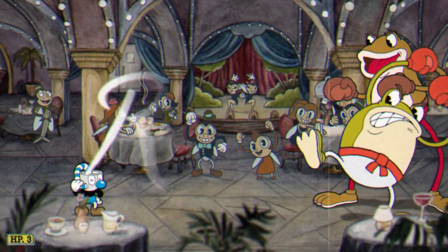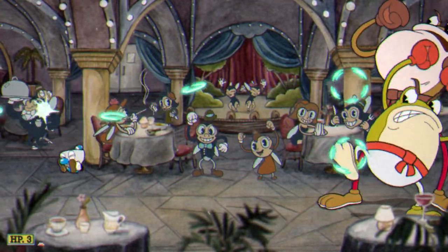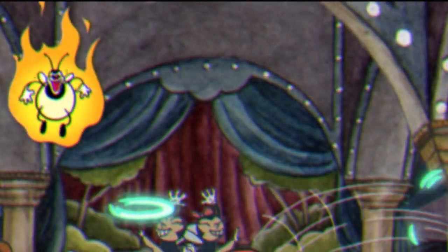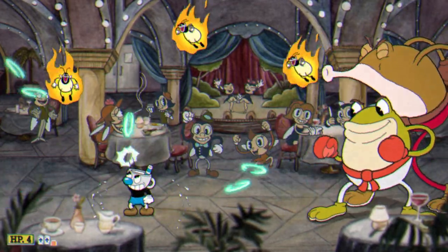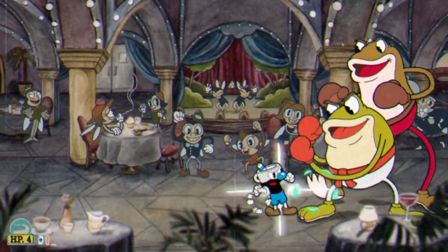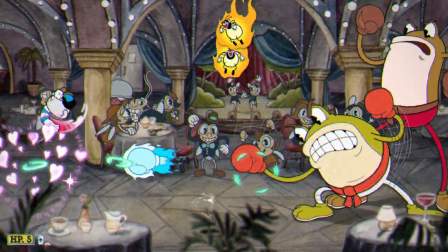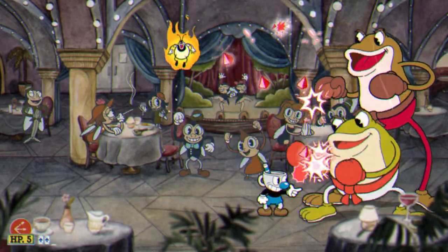When you enter the fight, immediately turn around and start getting some Roundabout damage in. Jump constantly until Ribby does his fist attack so you can preemptively get rid of some of the fireflies Crooks will spit out, or just use Spread whenever they get close. Whenever Ribby starts his cooldown between his fist attacks, you can go up to them and spam all your Roundabout EX shots to deal massive damage, then fall back once he's about to do his attack again. Rinse and repeat and you'll get past this no problemo.